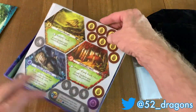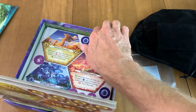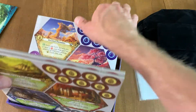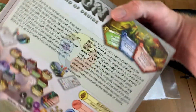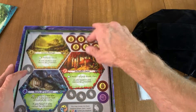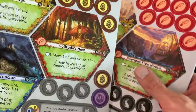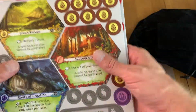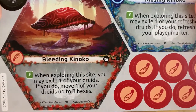Now what do we have — wow, these hex tiles are huge! Looking at the back of the box, I would have thought they were about the size of a quarter. So this game could take up a lot of space. And as with my other unboxings, I don't usually punch these out until we need them, so I won't punch them out here.